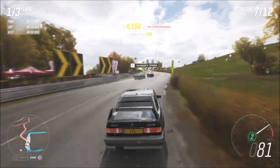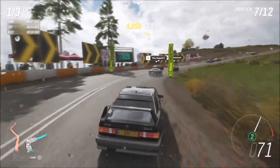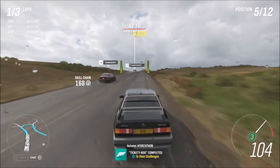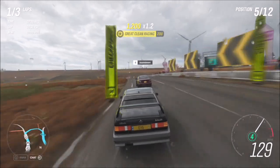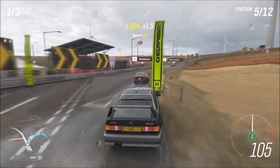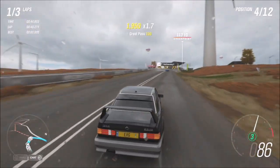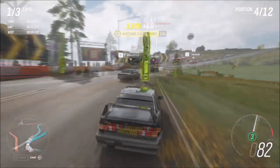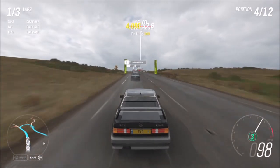It doesn't matter where you finish — whether you're first or eighth — as long as you're not coming into contact with any other car. Every so often you'll see the clean racing skill pop up, and if you keep tallying them you'll get awesome clean racing, ultimate clean racing, etc. You'll probably get it done within about two laps, halfway through your second lap. As long as you don't come into contact with anyone, it's fine — running over shrubs or knocking a small bollard won't make a difference, but if you slam into an AI car it will not count.